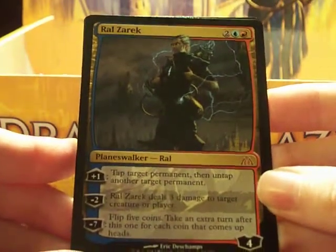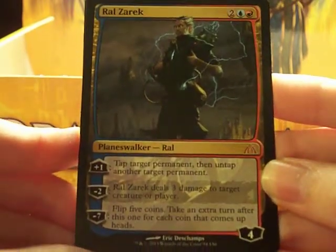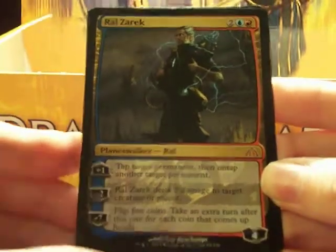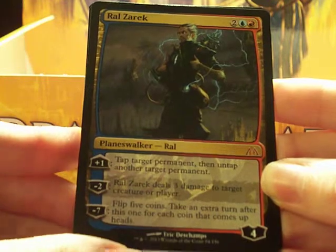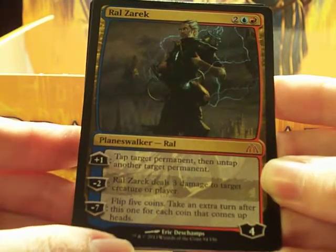Planeswalker Raul Zarek — I am so stoked about this! Plus one: tap target permanent, then untap another target permanent. Minus two: Raul Zarek deals three damage to target creature or player. Minus seven: flip five coins, take an extra turn after this one for each coin that comes up heads. Rad.